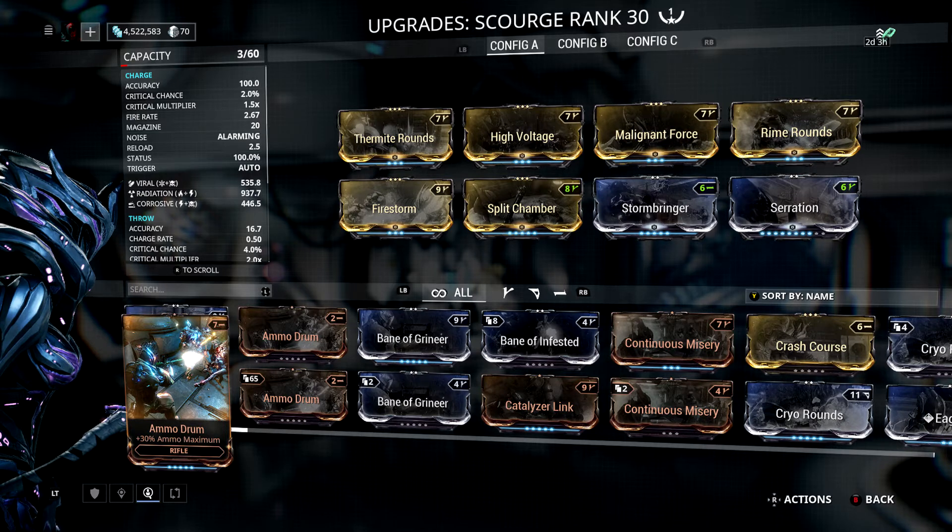The mods on the Scourge are as follows: Serration, obviously. Split Chamber, obviously. At the top we have the four 60-60 status damage mods. And then we have Firestorm, which is a radius increase for the blast from the thrown shot. And then Stormbringer.